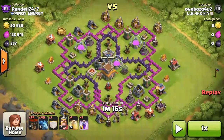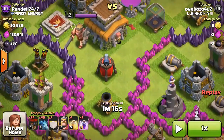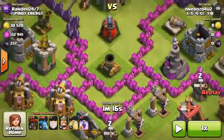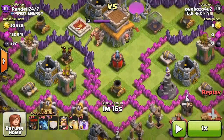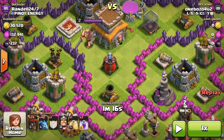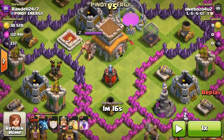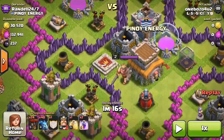With this base, the first thing you want to look at is where his sweeper is. His sweeper is right here and it's facing down where there are no air defenses protecting it at all - that's perfect for me. If he had an air defense in front of it, like where that mortar is, I probably would have skipped this base because I would have had to go through the sweeper to get to the air defense.